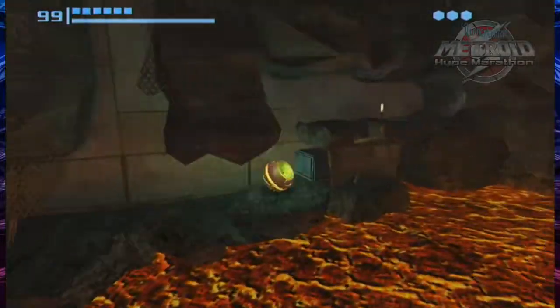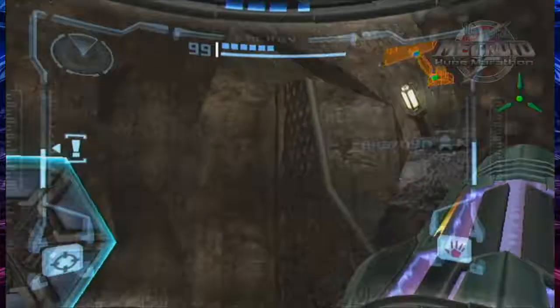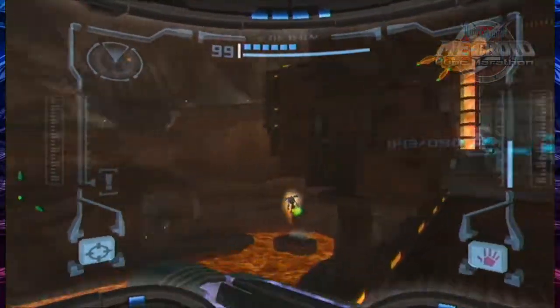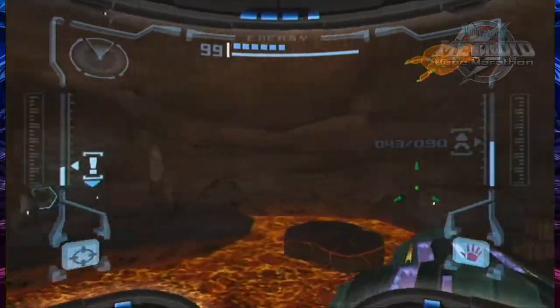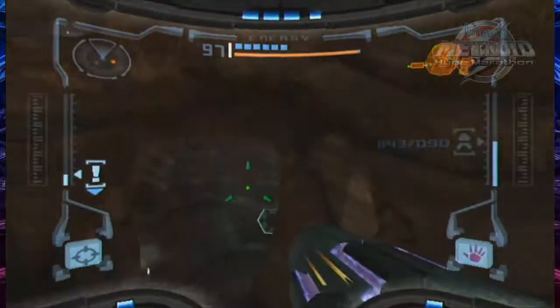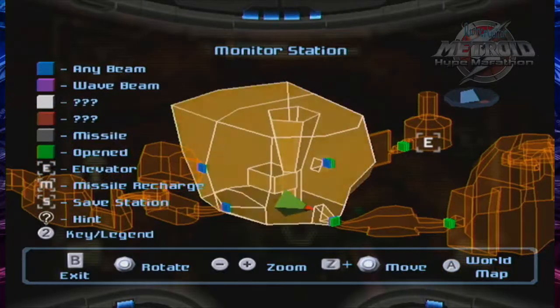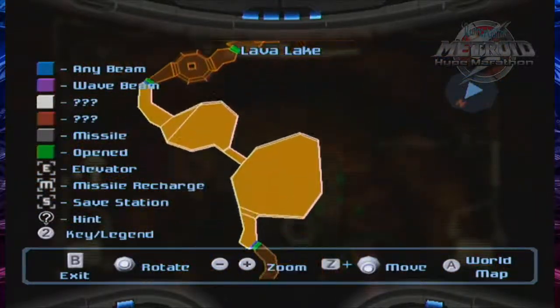So let's head back to Chozo Ruins to see what the plot wants us to do. After you get the wave beam, I think that's a point where I stopped in my previous playthroughs. So right now I'm going completely blind except for vague memories of let's plays I've seen from Super Gaming Brothers - really great YouTube channel. I know it's odd to be giving a shoutout to a channel that's like 20 times the size of mine, but they're good guys. Check it out if you get the chance.